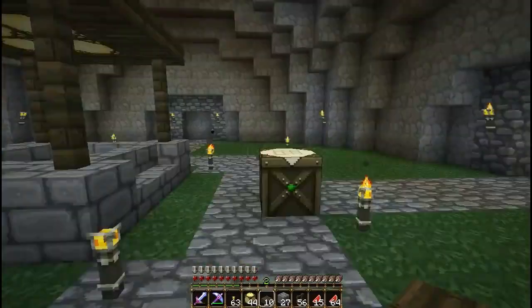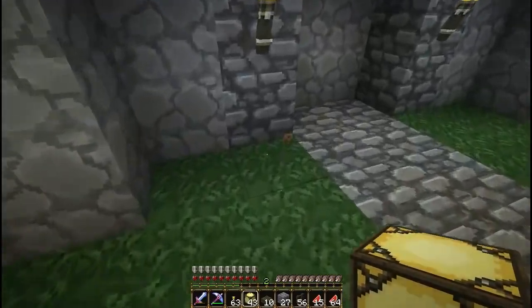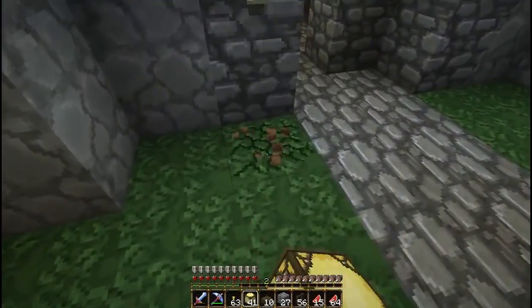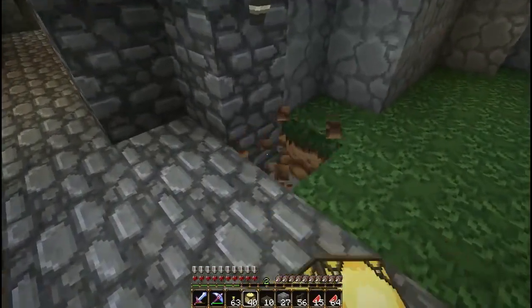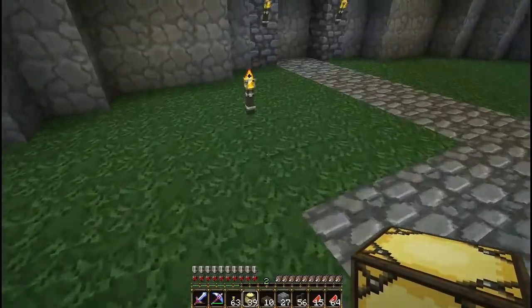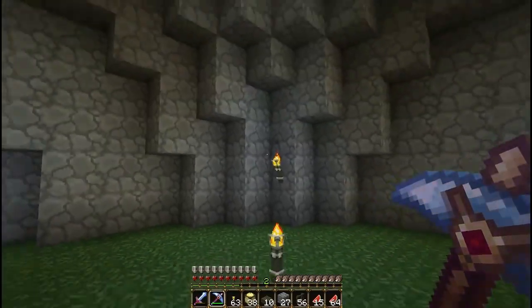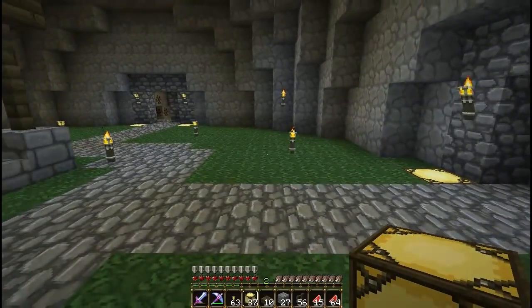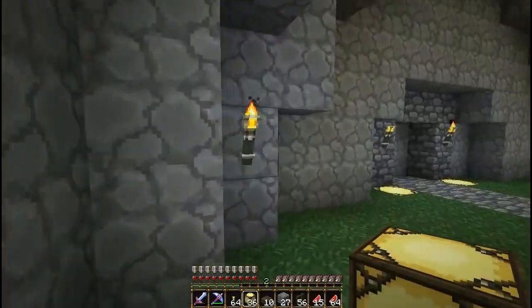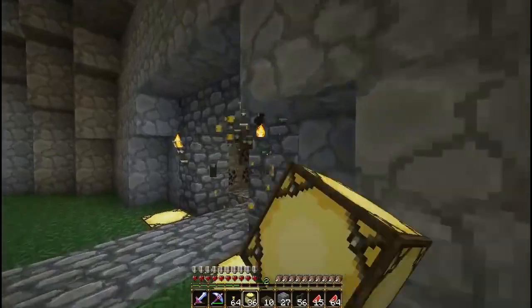We're going to need to spruce this place up a bit — or it might have been a pun if I was actually talking about trees. This definitely needs more light in this area. I hate all these torches because it feels low-tech, especially in a laboratory. So I'll be using plenty of glowstone. If you're wondering how I got grass all the way down here — Silk Touch. Well, I mostly use dirt and then put a single grass block and let it spread while I dug everything else out.